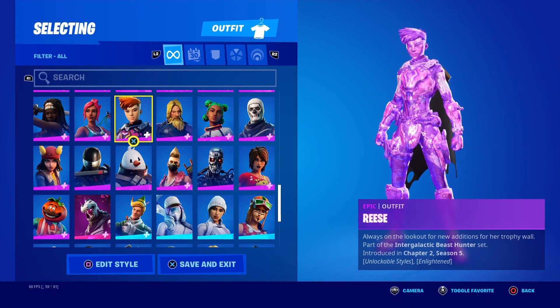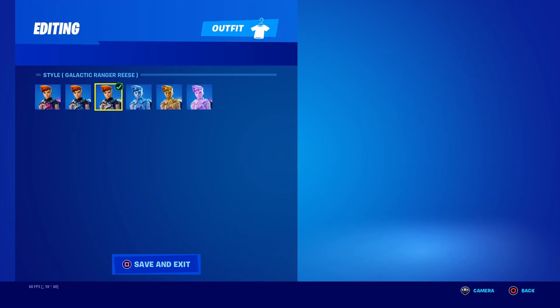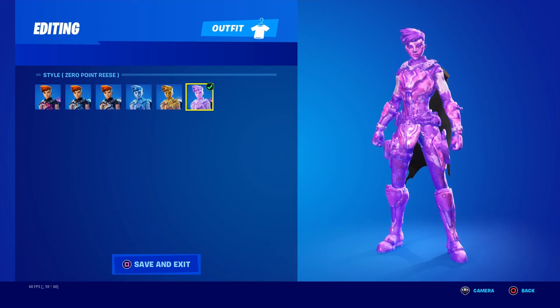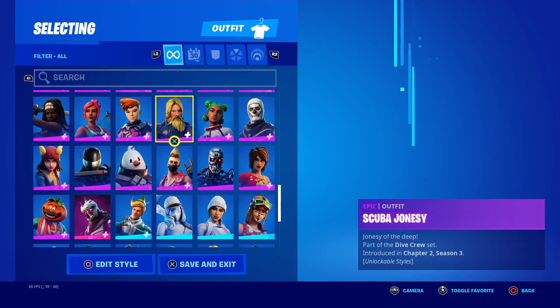Reese — this season. I'm at the Zero Point stage as of right now. You got the original, Nebula Racer, Galactic Ranger, Sapphire, Topaz, and Zero Point — which these three replaced Silver, Gold, and Hollow Foil versions from last season.